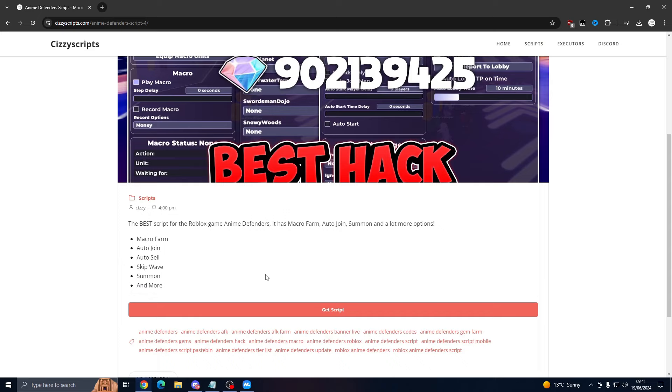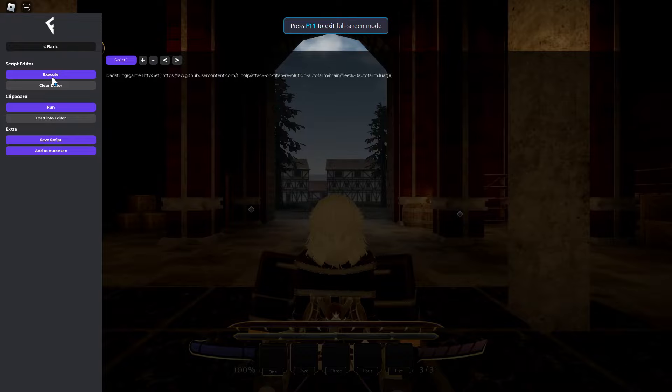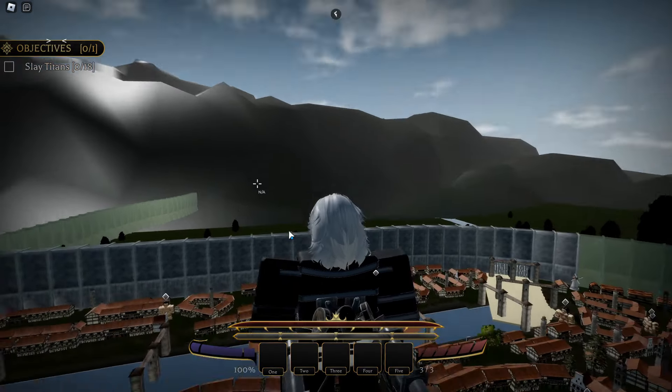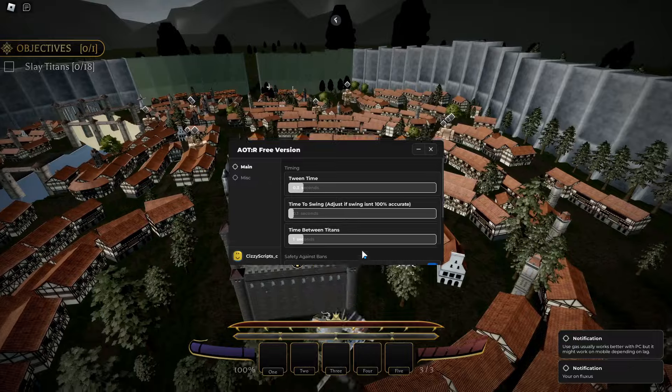Click on the button and make sure to close any pop-ups and download ads until you get to the Pastebin link. Then copy and paste the script and go ahead and execute it.